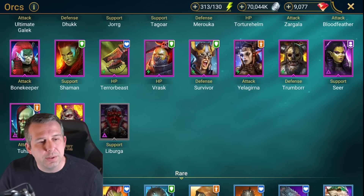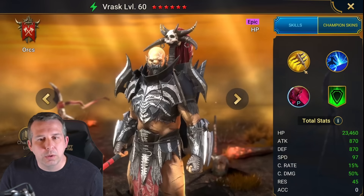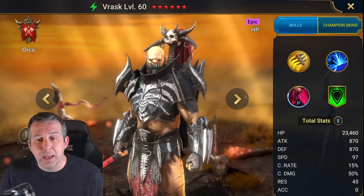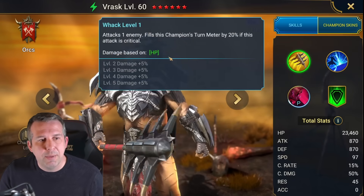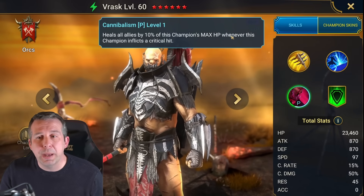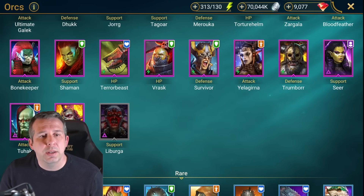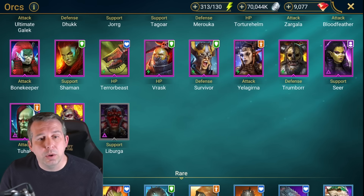Brask: not a bad healer, okay healer. Best thing about him is you don't need a lot going on - put him in retaliation gear, every time he A1s he gets turn meter fill and heals your team. Needs to be 100% crit rate and that's about it. High Health Salash: survivor buff extender, good clan boss champion, also good in the arena. Got a passive that if someone is about to die he throws out an ally protect and puts block damage on herself.